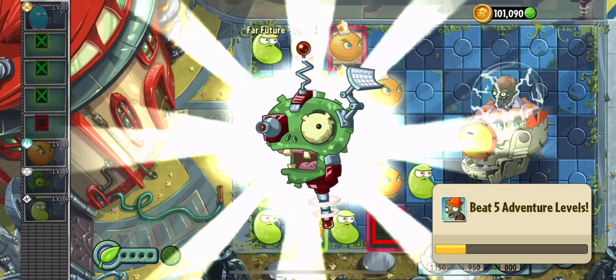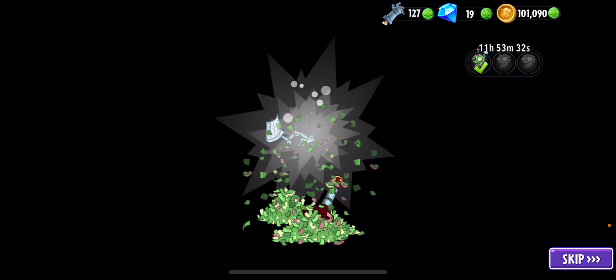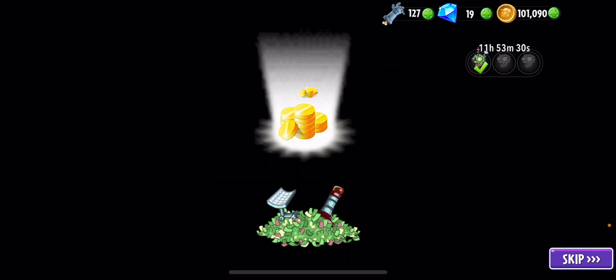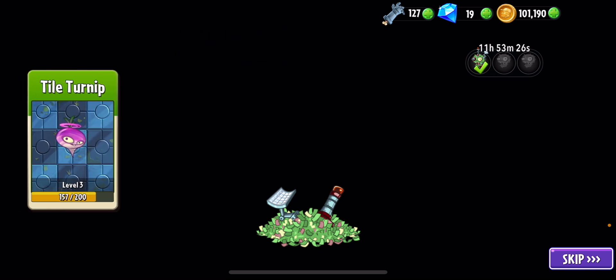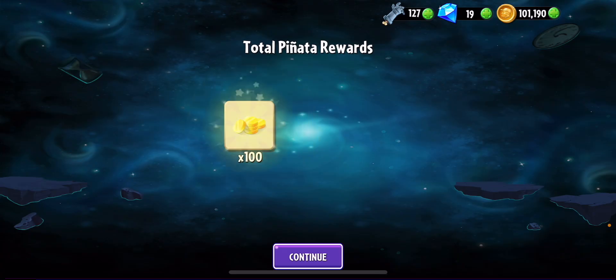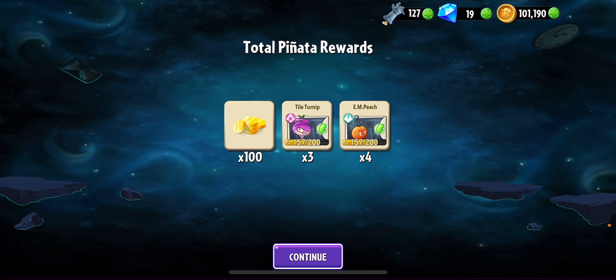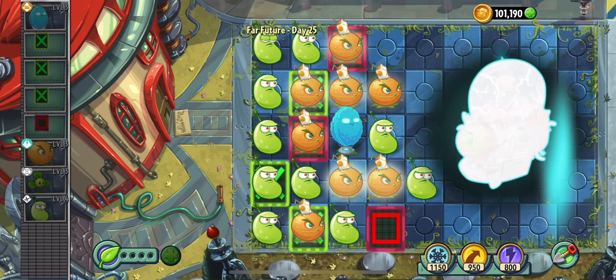Let's see what the pinata has in store for us today. Alright, open it up. Points. Tile turn up. Hehe, yeah — Peach. That's actually good for mechanical zombies. They actually stun them temporarily. Good battle, Dr. Zomboss!